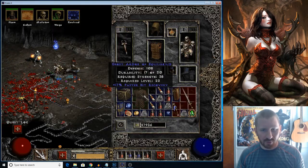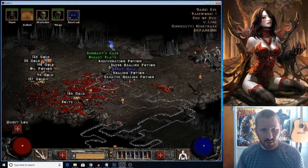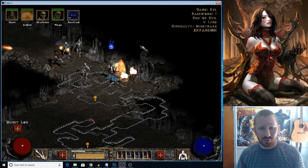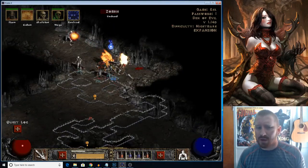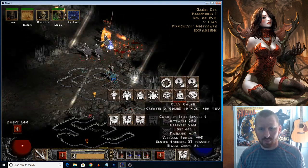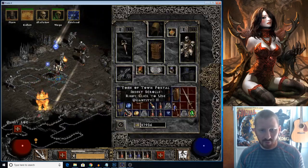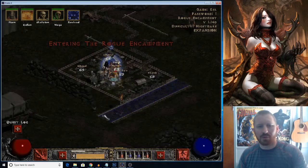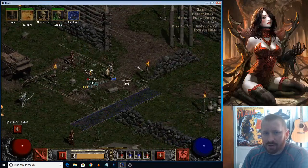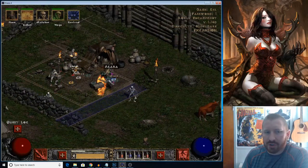Let me see what this item is right here — I suppose I'll give it to my Merc. I do have a Shaco, Harlequin Crest, on my Sorceress. I might give it to my Necromancer — I'm kind of debating that. But there we have it. No problem, just wasted the den. The fun thing about the Necromancer is you could probably walk through the entire game without much issue, because you have so much variety.